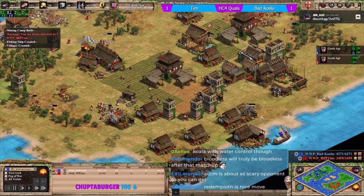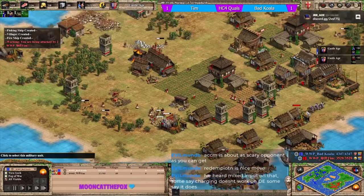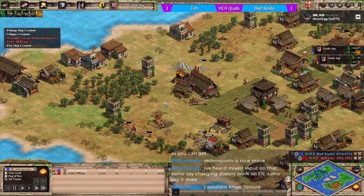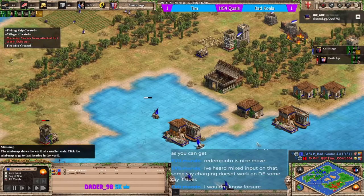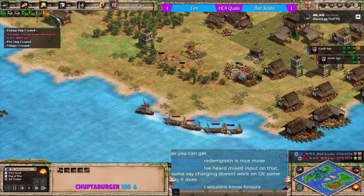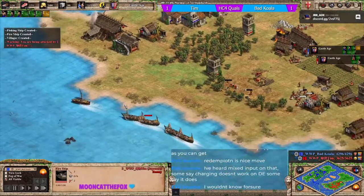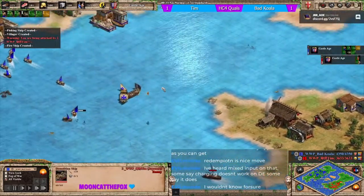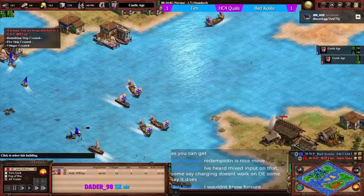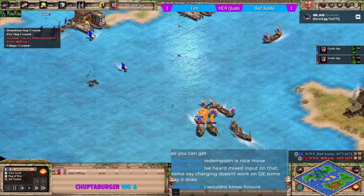These knights are going to attack buildings so tim will get pinged right away. Tim is coming back on water, adding some back docks. He's got some fire ships and a demo ship. Now that things have settled down, koala is looking to go imperial age as soon as he can.